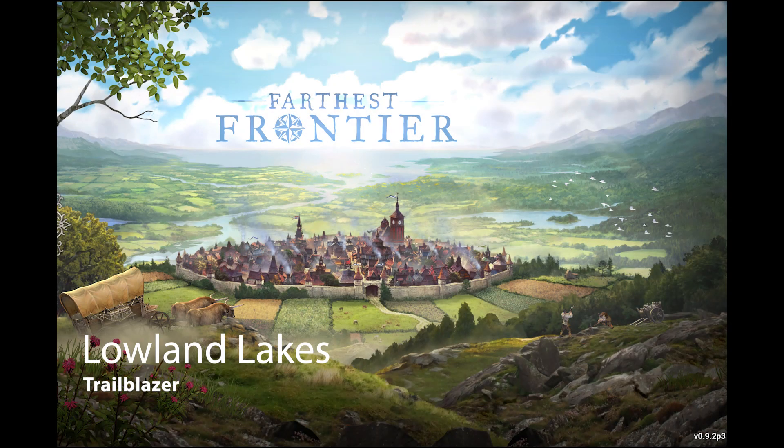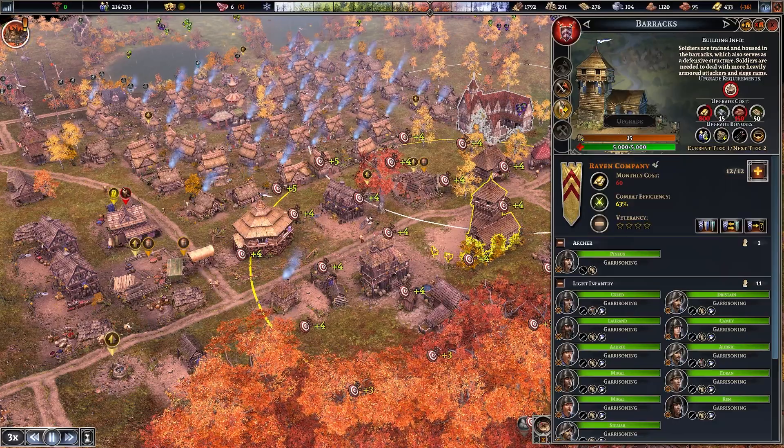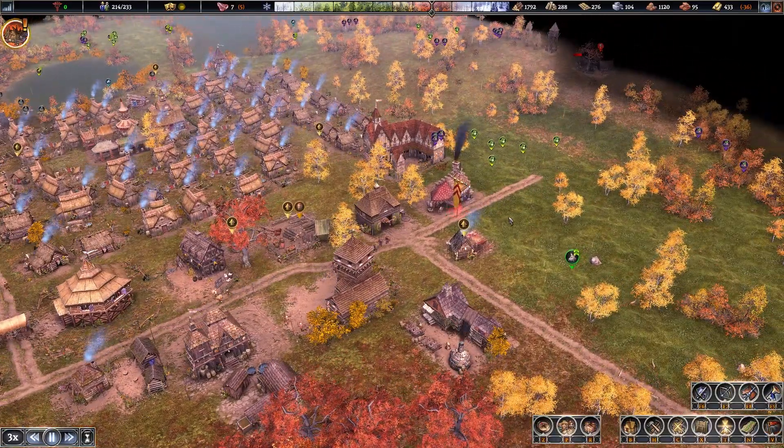Welcome back to Father's Frontier. This is Lowland Lakes on Trailblazer. In this episode, we're going to work out to take out the raid camp north first. Let's gather our soldiers and put them together at a rally point.